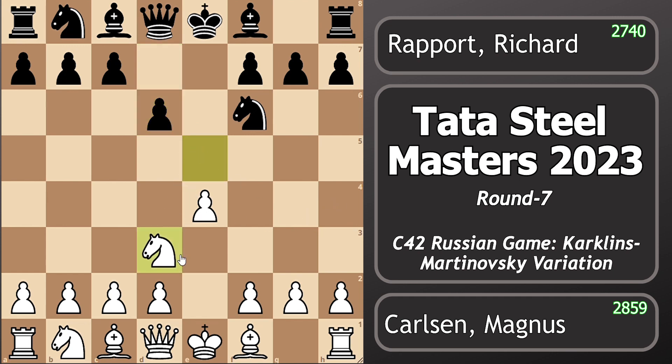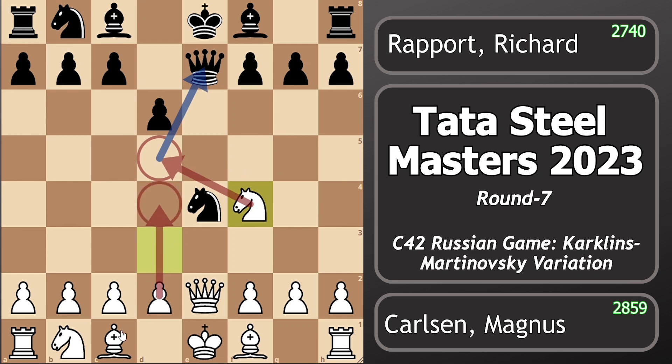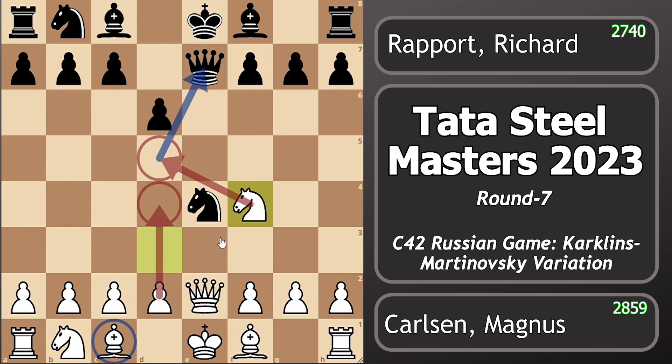Now Magnus takes the pawn, d6 attacking the knight, knight to d3. Here, instead of knight d3, the main line is to play knight f3, but knight d3 is also played at top levels. Now knight takes e4, queen e2 attacking the knight, queen e7 defending the knight, and knight to d4 in order to play knight d5, threatening to attack the queen and also play d4 to develop the bishop. Now c6 preventing knight d5, and f3 attacking this knight — it is the main move here.